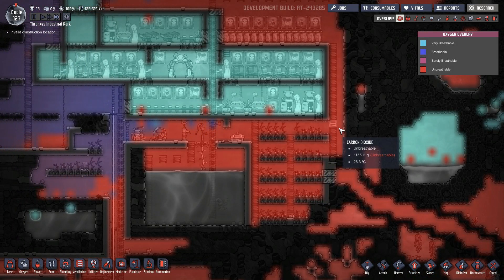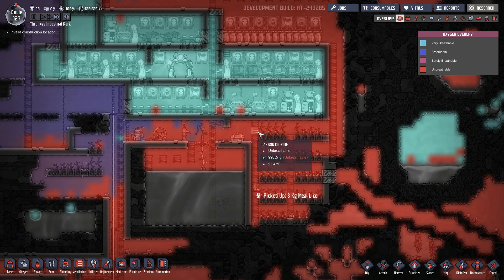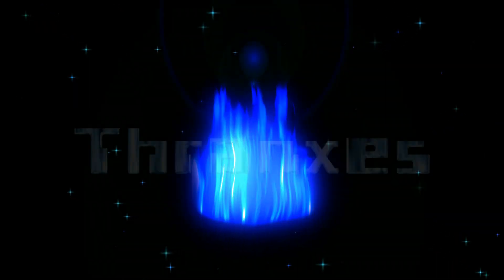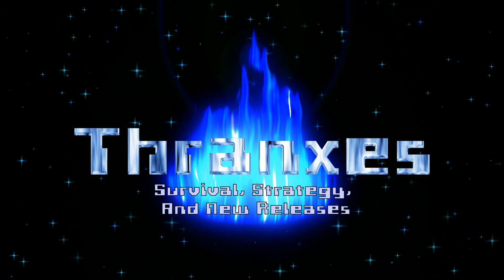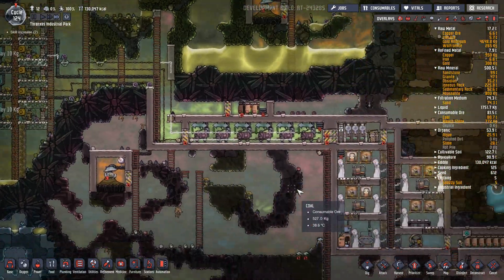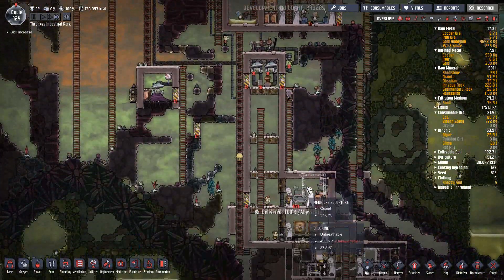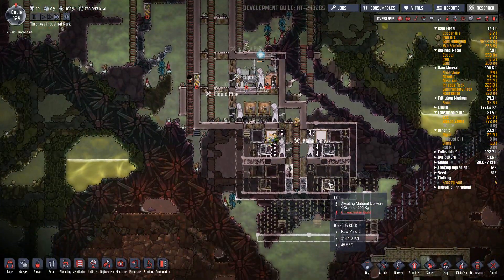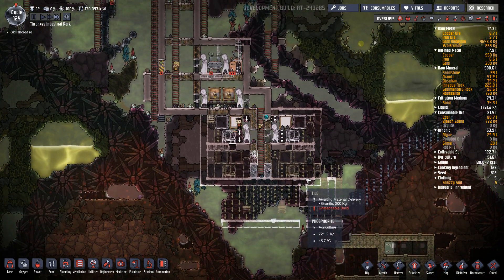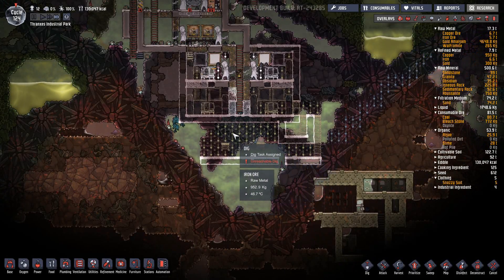Look at all this carbon dioxide building up. That's pretty good, that's about what I'm looking for. Hello everyone, Thranx is here and welcome back to Oxygen Not Included episode 14 of the Automation Upgrade season, where we're getting our second assignment base set up. It's going to be really, really great.